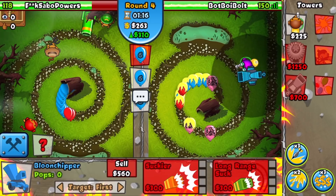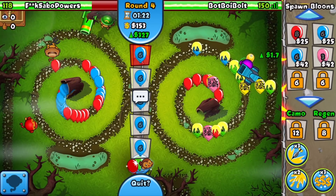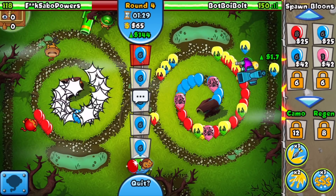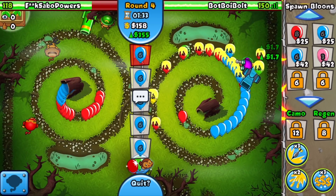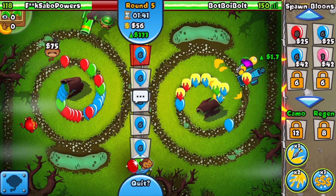Round four — he didn't hesitate to send us space pinks. I'm going to get up a zero-zero balloon chipper, set it to strong, and we should be able to fully defend against all these space pinks. That's the power of the chipper and why I have faith in this meme late game strategy. We've got our glue for stalling, and the balloon chipper can technically stall as well — not ZOMGs unfortunately.